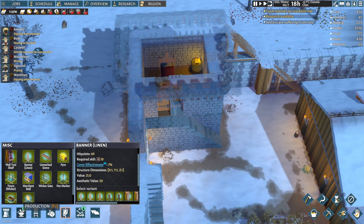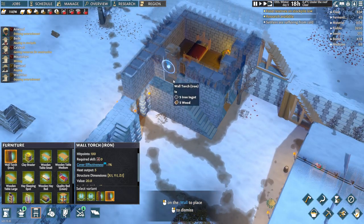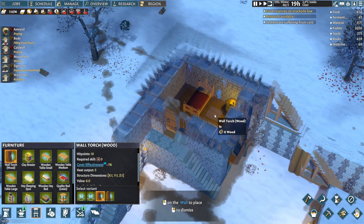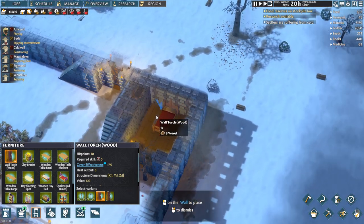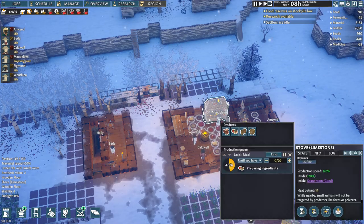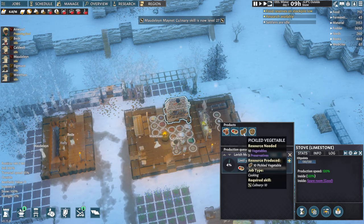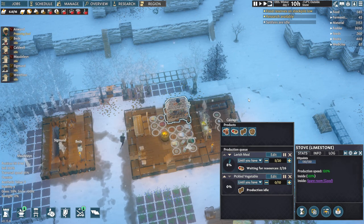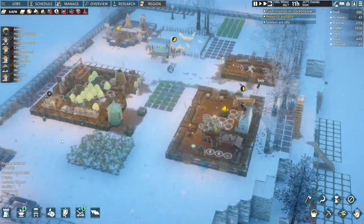I could add some nice wall torches. I'm going to go with the iron ones — the iron is probably best outside. It'll provide a little bit of heat. I got my stove working as well. Here I'm going to do lavish meals. I didn't realize I can do pickled vegetables as well. I'll just keep 10 in stock. I totally forgot about the stove, but it's up and running. We'll get some better food.